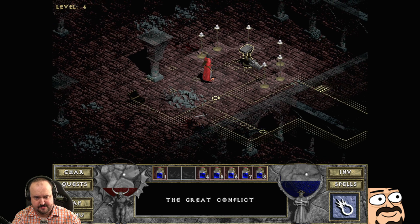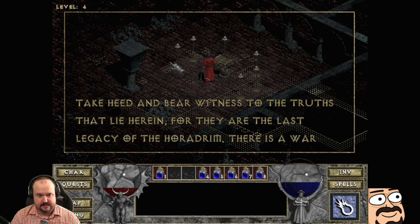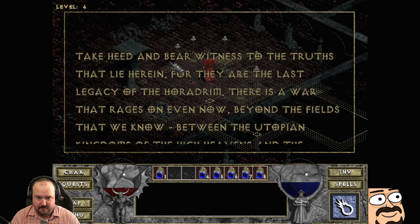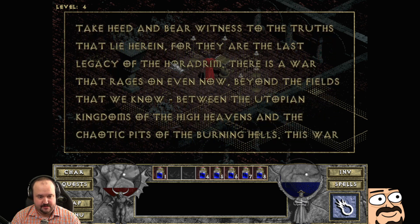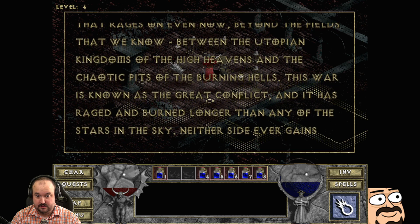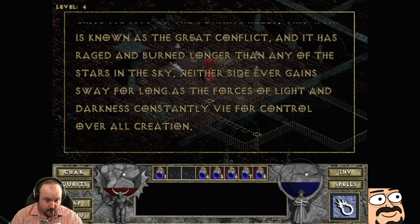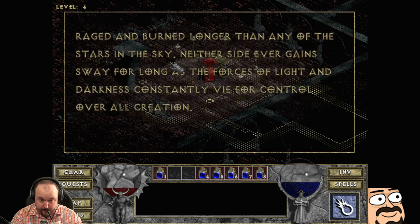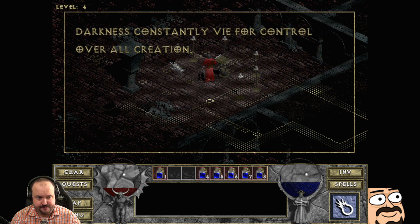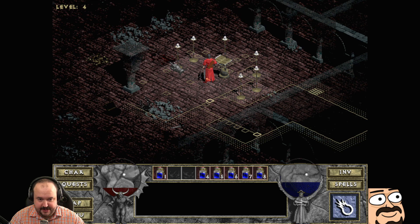The Great Conflict — take heed and bear witness. There is a war that rages on even now beyond the fields we know, between the utopian kingdoms of the High Heavens and the chaotic pits of the Burning Hells. This war is known as the Great Conflict and has raged longer than any of the stars in the sky — neither side ever gained sway for long. That's some good lore.